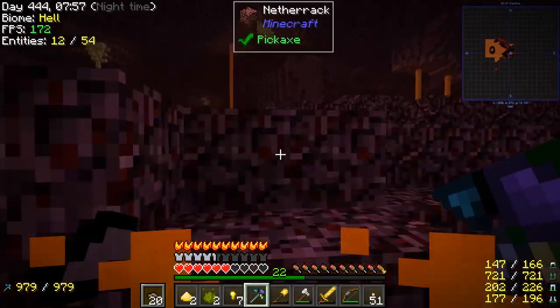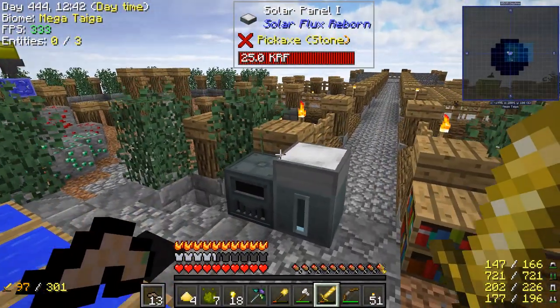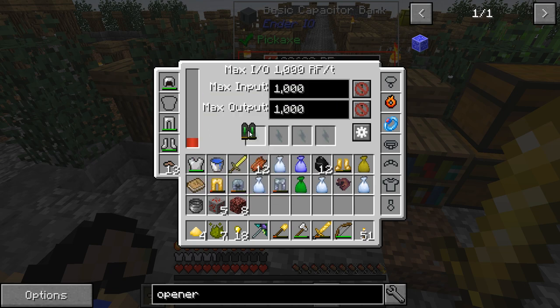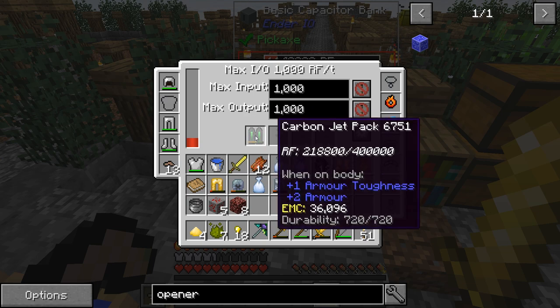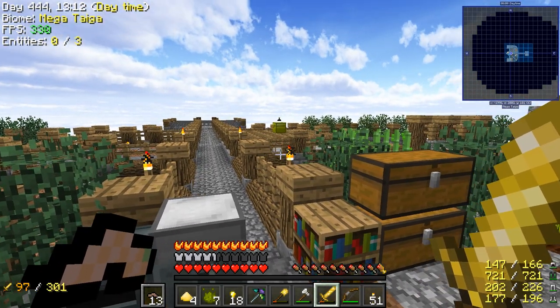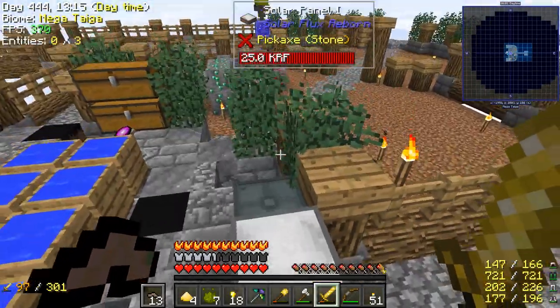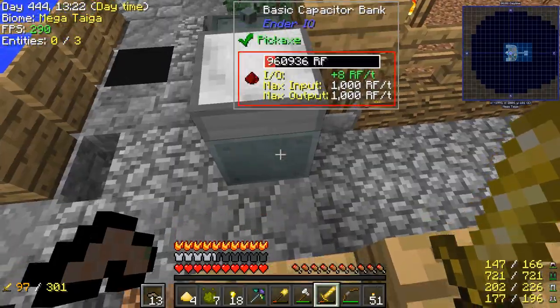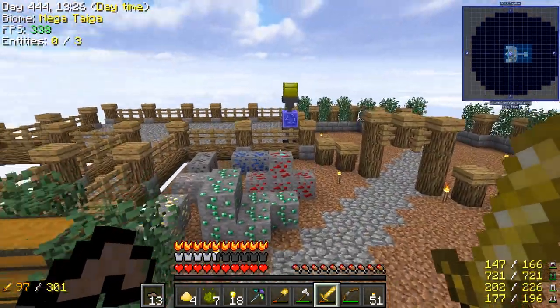Get out of here, you blithering moron! After a fashion, I made it back. So check it out, guys. This is really starting to fill up. I didn't realize just how much RF this thing can actually hold — 10 million! It's currently at nearly 1.2 million, so if I put that in there, that should charge up real quick. That is a quick charge. Amazing. One of the other things I've done is cleaned the chunks around my base and chunk loaded some of them, mainly so I could keep this thing charging while I'm AFK or off the server. So when I come back another day, this thing will probably be full up.